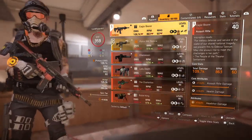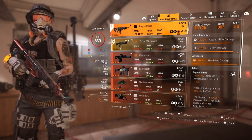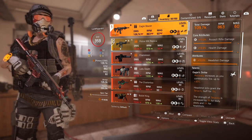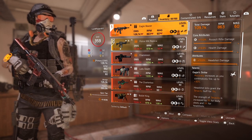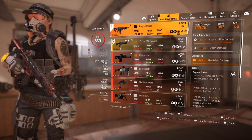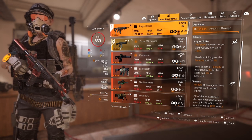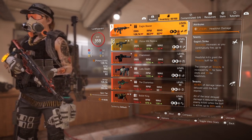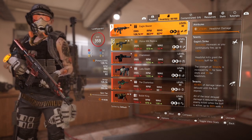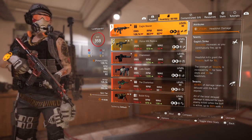Let's get into the Eagle. I got the Eagle here at 109.7 — notice the RPM is 863. That 863 RPM with the Eagle Bearer just makes it feel so good. We got 13 AR damage, 10 health damage, and 10 headshot damage accuracy. Eagle Strike accuracy increases as you continuously fire, up to 30 headshot kills grant the Tenacity buff for 15 seconds.